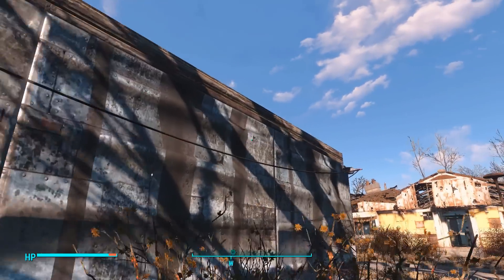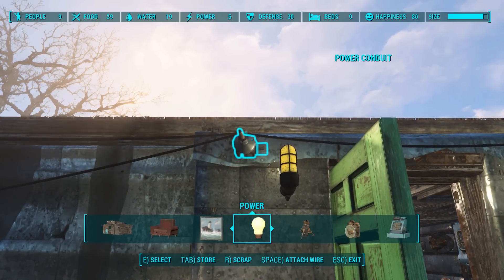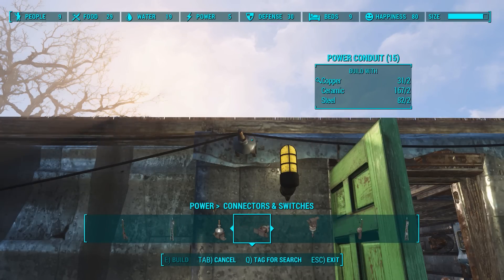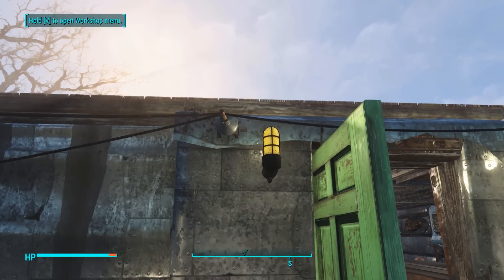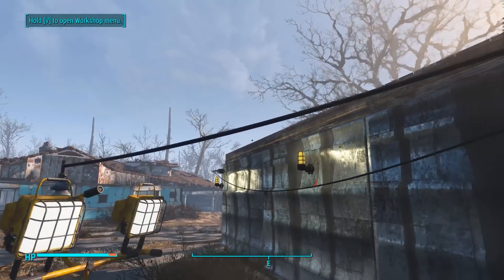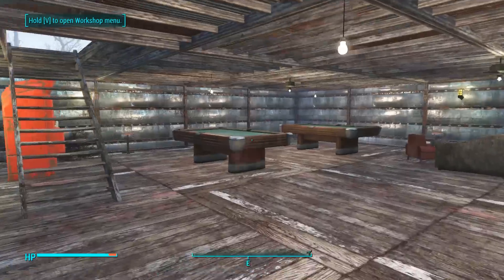So right here we've got a pole giving a line to this one, the line comes over to this one, goes around the corner, comes over here. I want to know what these things are called — they are called power conduits. You have two kinds: ones that go up and down and ones that go side to side, and ones that could go on the roof too. As long as they're in an area near something that needs light, like this light right here, it gives them power. Although these floodlights need an actual wire attached to them.